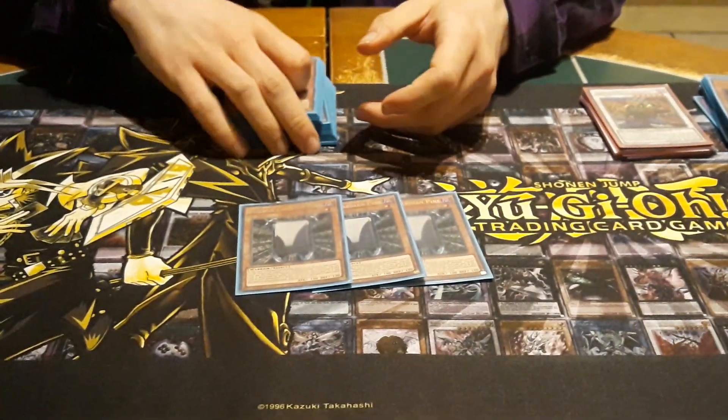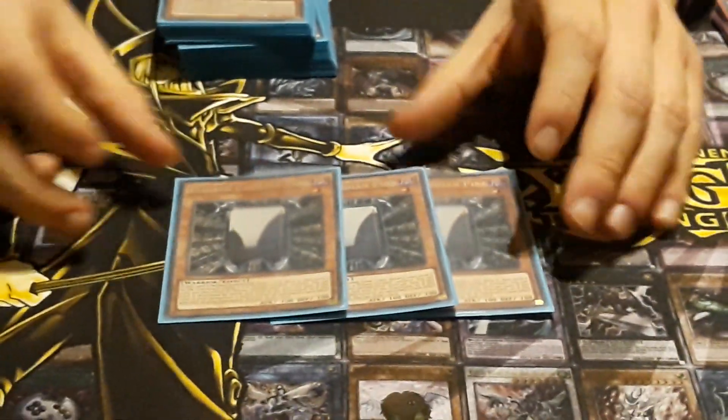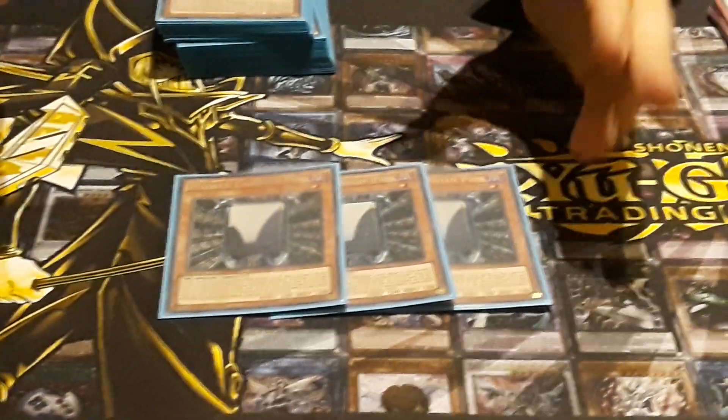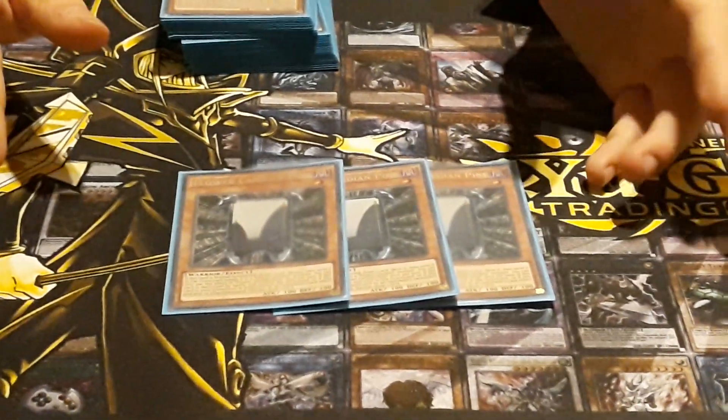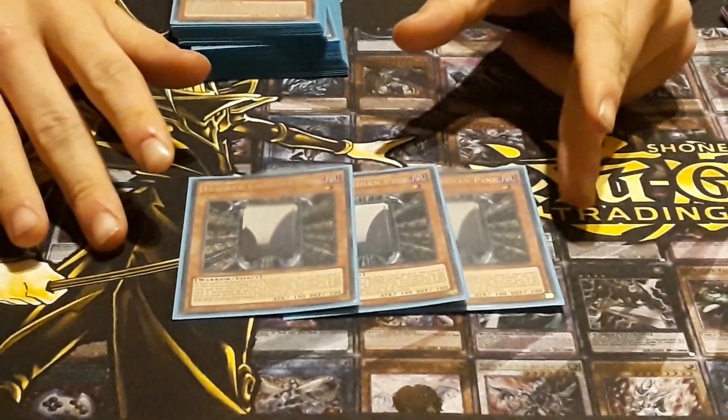So, Free Pine. On Summon, it draws a card if it's a flower card, and it keeps it. If it's destroyed by battle or a card effect, it draws a card. They're all essays of texts, okay? What you need to know is that they draw cards, and that's about it.